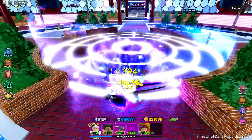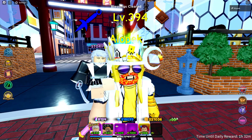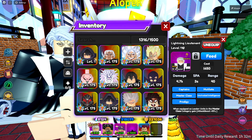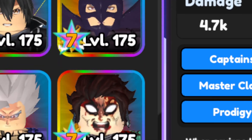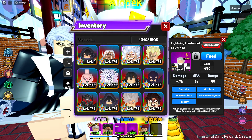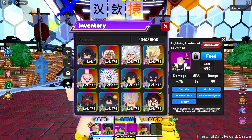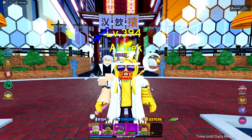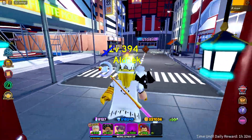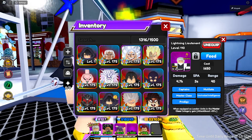They actually did it — they buffed Chojuro, Lightning Lieutenant. He is now a stun unit with 3 SPA, making him a fast attacker with stun. This guy has a chance of being really, really good. He starts off as ground but maybe he'll become hybrid — hybrid stun could be a pretty cool combination. Let's go into Infinite and see how big of a buff this is and if he's gonna be a new meta electric unit.